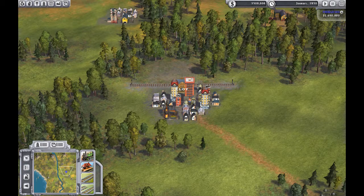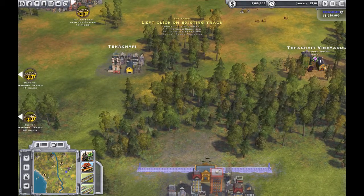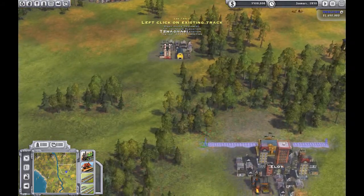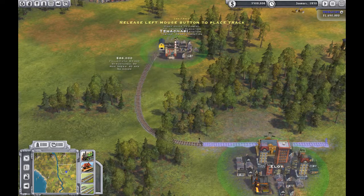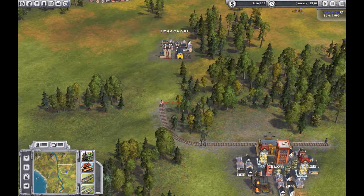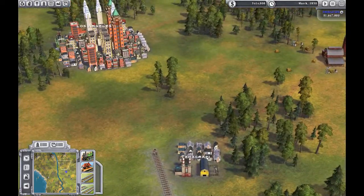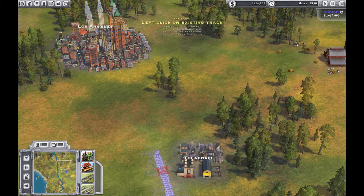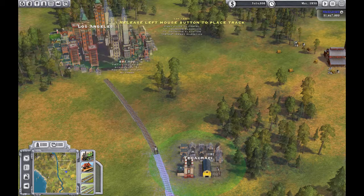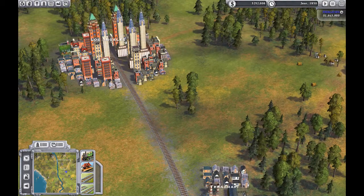The first thing we need to do is lay track. There are some vineyards here, and there's a city here and a city here. Let's go from right here to there, and then we're going to come up into Los Angeles from the other side. I've had this lock up on me — don't lock up on me now.